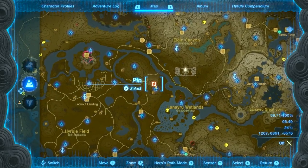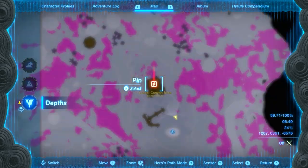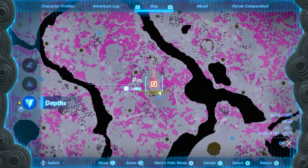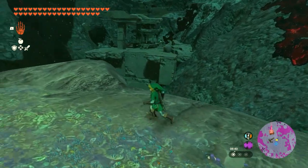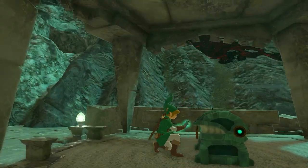The final location is for the tunic and it's located right over here. Go ahead and put a pin on this exact spot because when you go here within the depths, you'll find a canyon mine and all you have to do is run up to the chest, which looks just like this, and you'll be able to open it up and get the sky tunic.